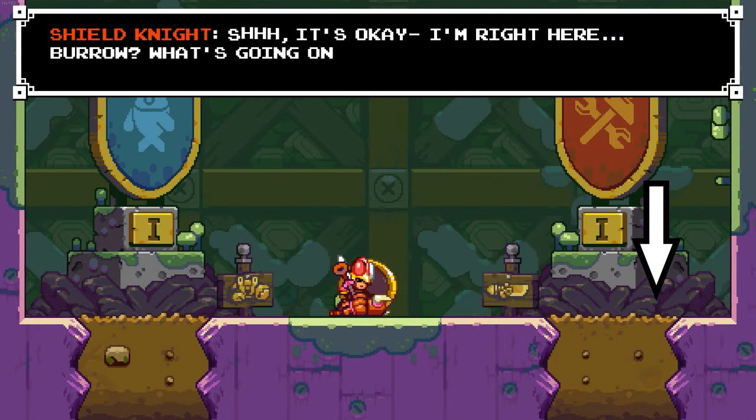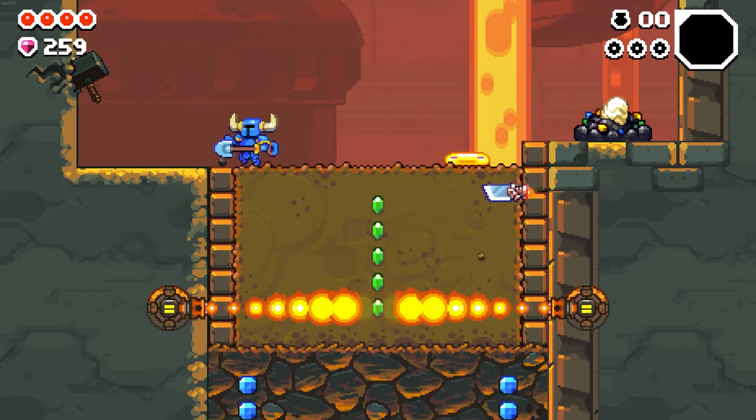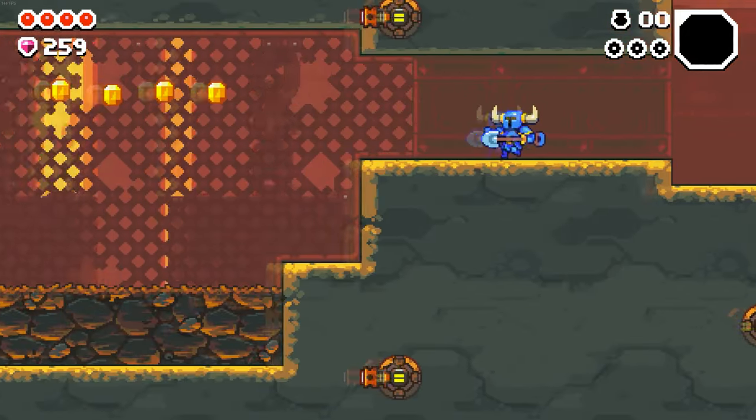You'll then need to choose the Smeltworks part and go down. Look for the hammer on the wall and hit it to reveal the section where the Armorer is hiding.